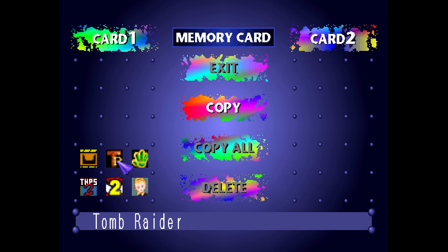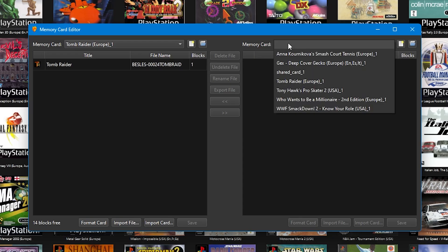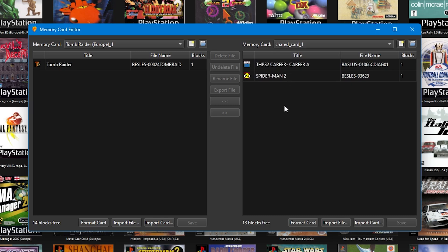If you've got DuckStation set to have a shared memory card, this will be exactly the same as it would be if you were using a memory card in a PlayStation 1 console. You can open up your shared cards by using the drop-down and assign it to a slot.